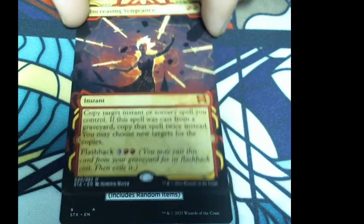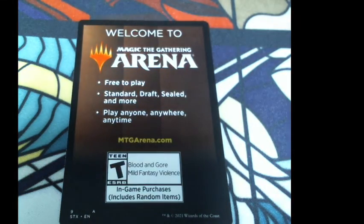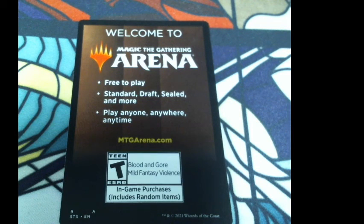And on our last pack we get a mythic! Increasing Vengeance: two red — copy target instant or sorcery spell you control. If this spell is cast from a graveyard, copy that spell twice instead. You may choose new targets for the copies. Flashback: three colorless and two red. That is it for this pack. We'll do Silverquill in the next one. Thank you all for joining me — hopefully there was sound! Have a great day.